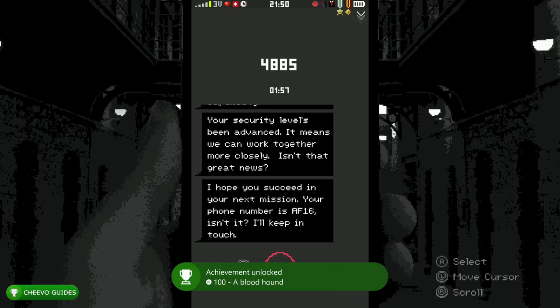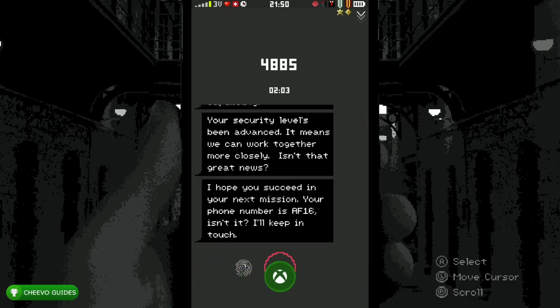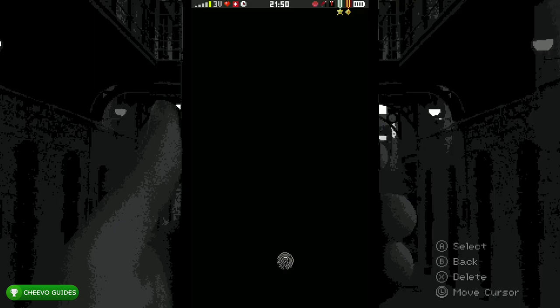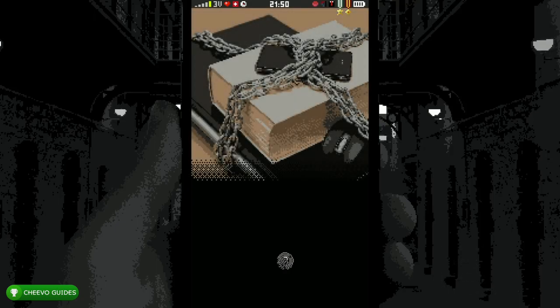If you did everything correctly, you should be unlocking a Bloodhound achievement worth 100 Gamerscore. At this point, go ahead and end the call. After you end the call, it's going to trigger Ending 4. I'll jump back in with some commentary once we dive into the third playthrough, but we're going to have to be patient as this ending is not skippable.